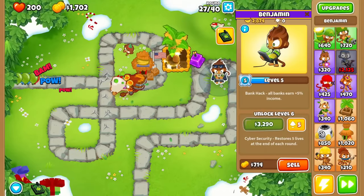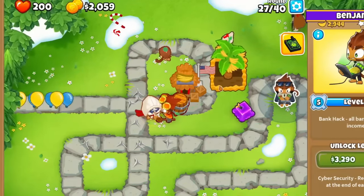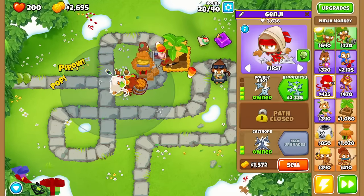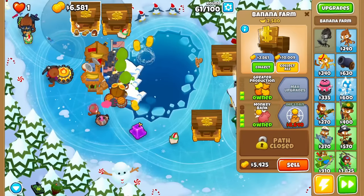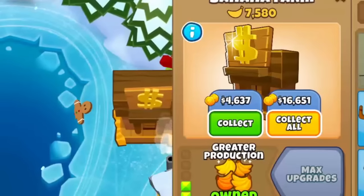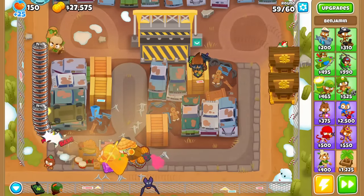Shortly after this, he gains two more ways of making money. The first is a passive ability called Skimming, where he makes $1 for every bloon that comes on screen. This is a nice bonus, as from rounds 20 to 39, Skimming will make you over $1,200. The second way is his bank hack, which makes all banks on screen generate 5% more cash per round, making them fill up faster as it compounds with their end of round interest.